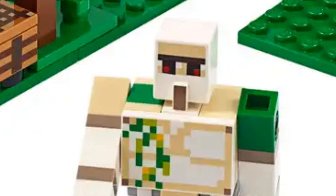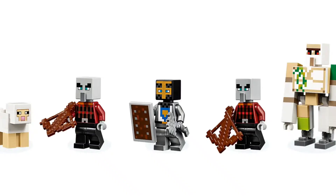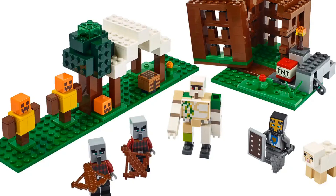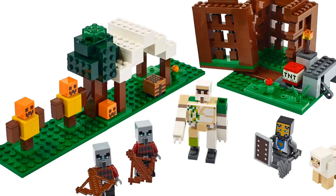We didn't actually get normal Pillagers in the Illager Raid — we got a Pillager Captain, but if you just take off the banner, you're going to get the same thing. This set was more like a battle pack for Star Wars. It basically had two Pillagers and an Iron Golem, so if you bought several of them, you could build your army of Pillagers, because it wasn't the most expensive set ever.